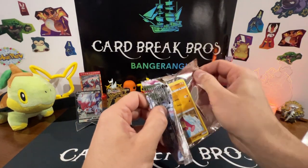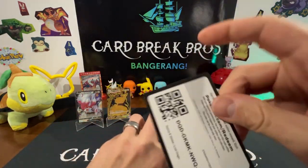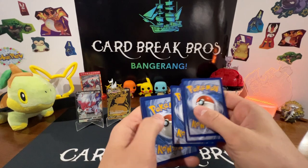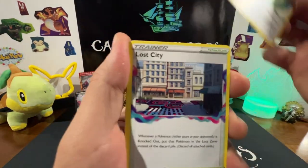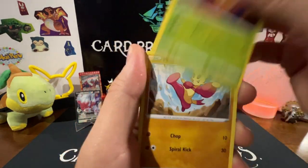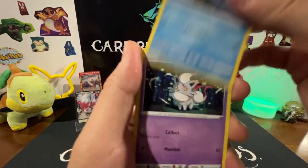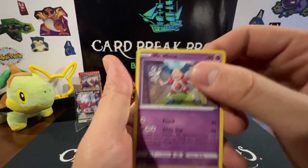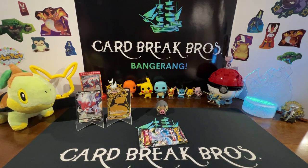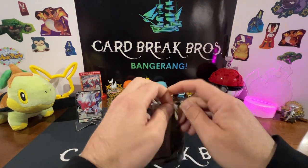Come on, two packs left guys, we got this — let's go! Psychic Energy, Gift Energy, Lost City, Dottler, Litleo, Gastly, Ducklett, Zubat, Electric reverse into a Mr. Mime rare. Alright guys, last pack — magic here, see if we can pull some fire!